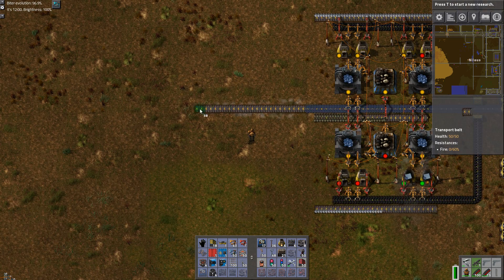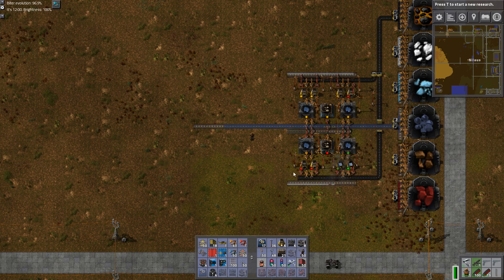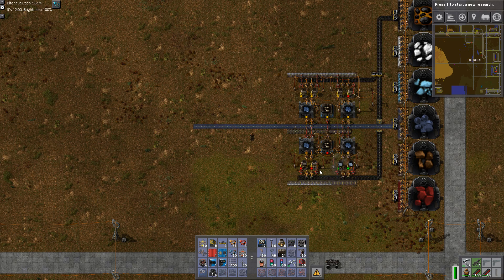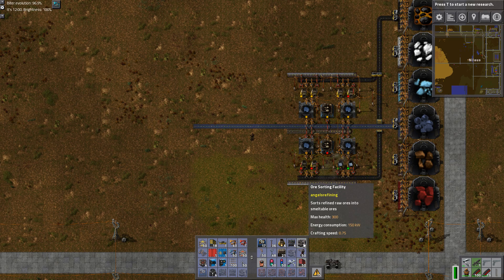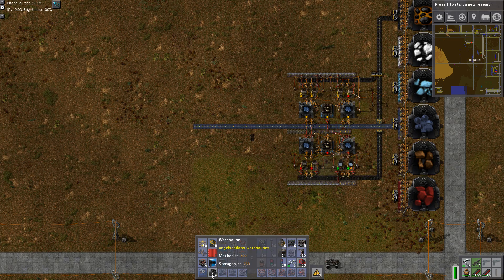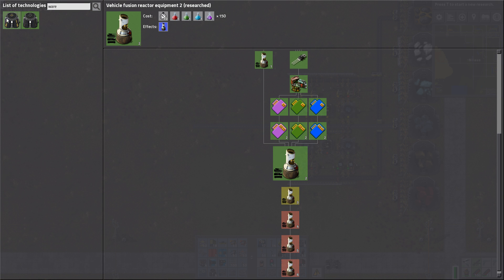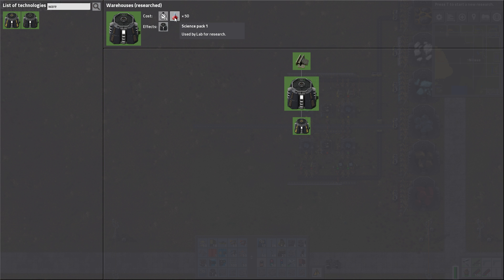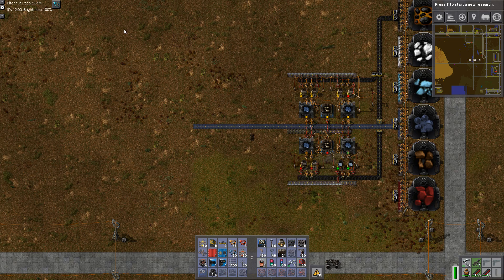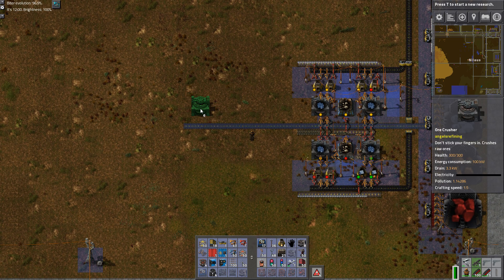What I would like to show is the next tier. I recommend keeping it at this tech level until you have the first filter inserters, because with filter inserters there are two more techs you need. You will need a big sorting facility. I would also highly recommend getting the warehouses — Angels Warehouses. It's 50 science packs, not a big deal, very easy to get. The bigger cost is 50 steel plates, which might be a bit much early on, but I recommend doing that.